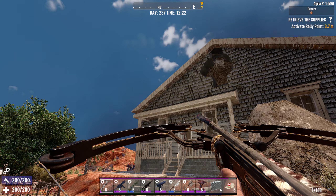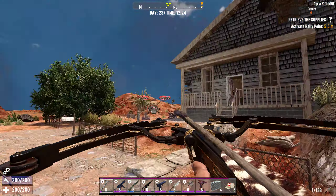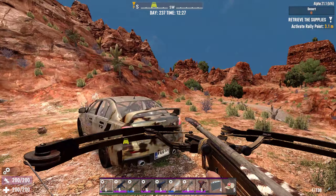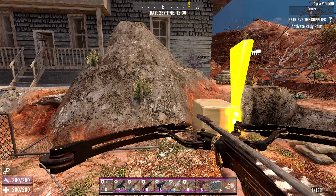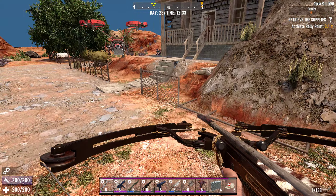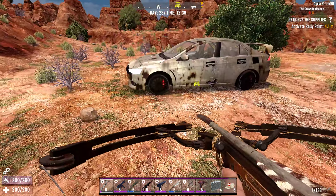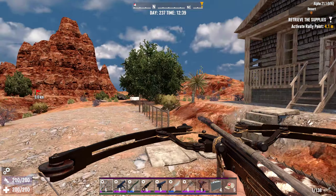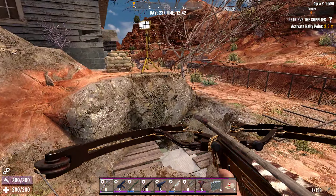Good evening everybody, this is Kodan from Local Gaming with another POI seven days to die episode. We are here in the lovely desert on a mission from Trader Bob straight up the road. We are at the Krull's residence — he sent us over here to pick up payment. They ordered a shipment of stuff, he delivered medical supplies, advanced them, and they didn't come through with their money, so we're here to collect for him.